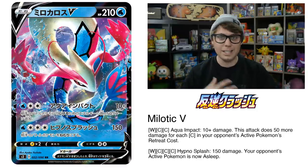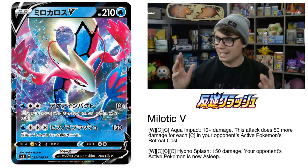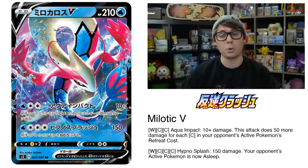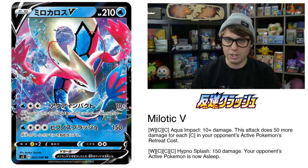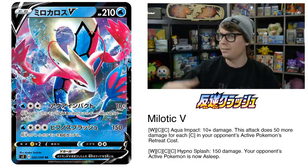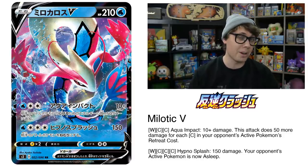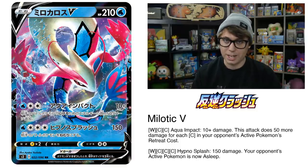The question is how easy this all is to set up. The attack cost isn't easy to negotiate either. You could set up Frosmoth and rain Water energy into play with the Ice Dance ability, but that's one more thing to set up in addition to Melodic V, Galar Mine, a couple of Absols, and Frosmoth too — that might be a little too much. However, I think the potential is there and it's certainly a card worth thinking about.